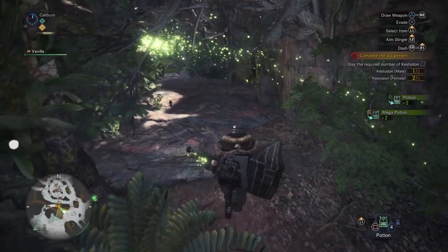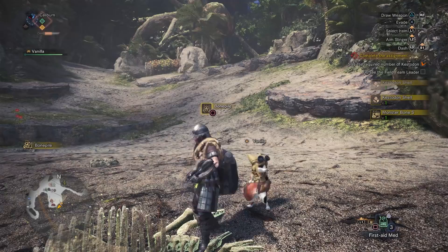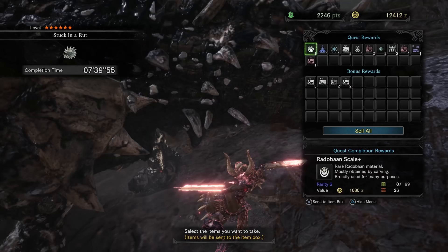You need to hoard everything you come across. If you see a mining node, hit it. Bone pile, take everything. The last thing you want to do is have to go randomly find some bones or minerals for an upgrade. Everything you gather will be useful, and you'll save time by gathering as much as you can along the way. Any questionable materials, I will be providing where to get them as we talk about the upgrades themselves.